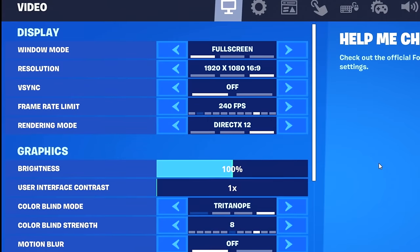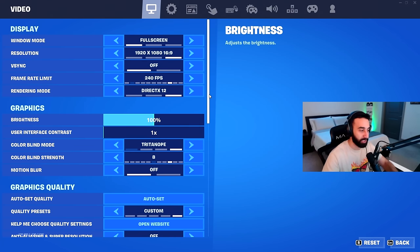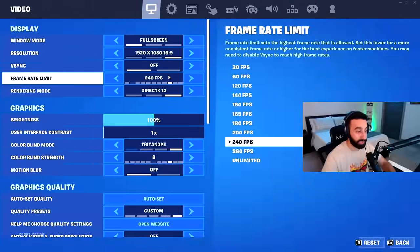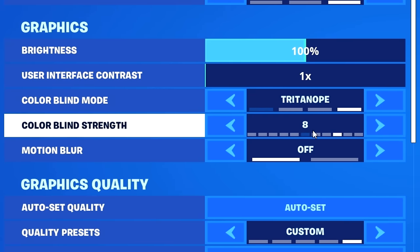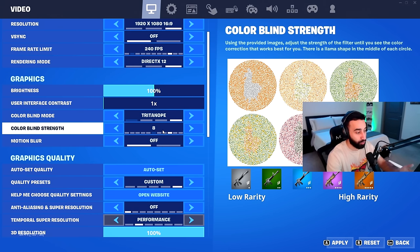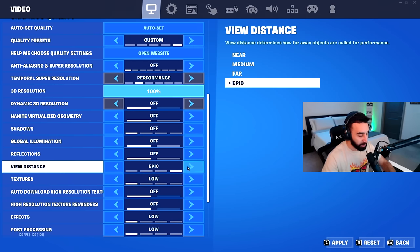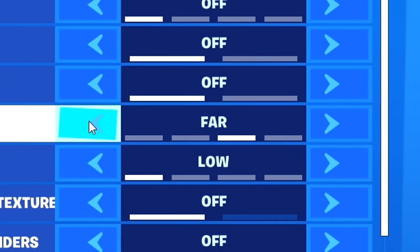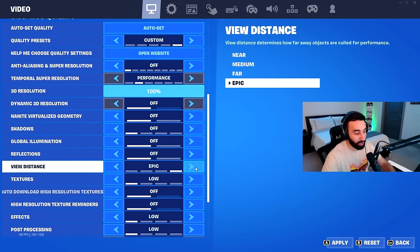Now that we have that cleared up, let me show you my settings. The first page is graphics and video settings. I play on 240 FPS because I have a 240Hz monitor. I have color blind mode set to Tritanope with strength level 8 — I got used to it back in chapter one or two when it helped you see things in the storm more easily. For graphics quality, I have everything on low or off except view distance, which I keep on Epic because it lets you see items from further away and actually identify them rather than just seeing colors.